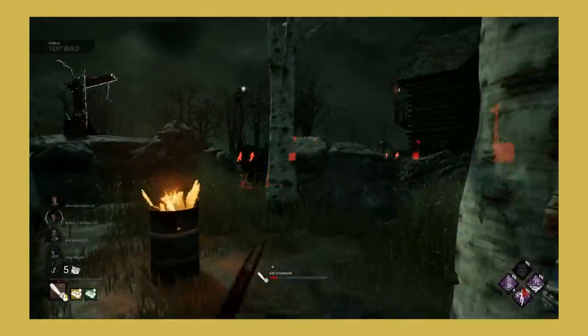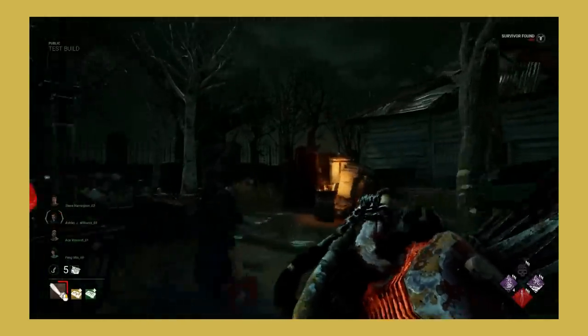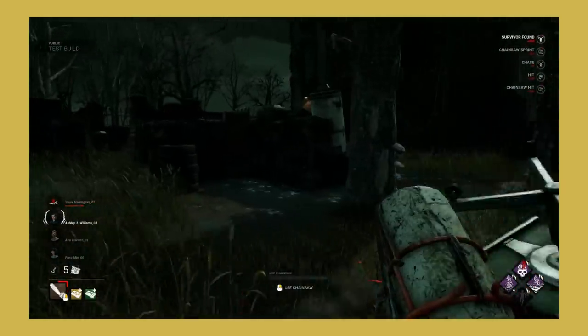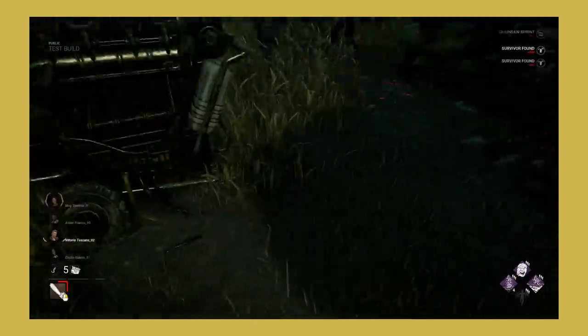Now let's talk about the map changes. Blood Lodge and Autohaven Wreckers have had their layouts slightly changed. In first impressions I enjoy these new layouts. Blood Lodge feels smaller, and because the lodge is more central to the map it feels less flat and it's harder to see the killer from halfway across the map. I also enjoy the car walls being split up on Autohaven Wreckers as it makes traversing the map much easier.